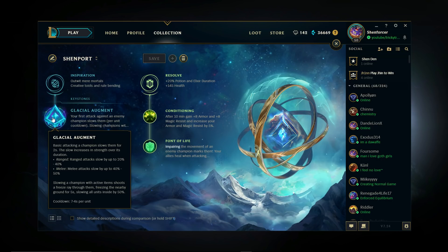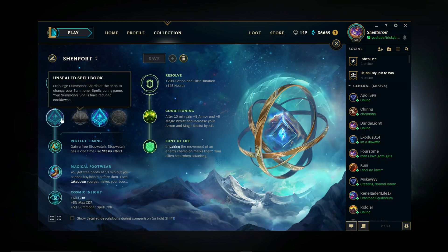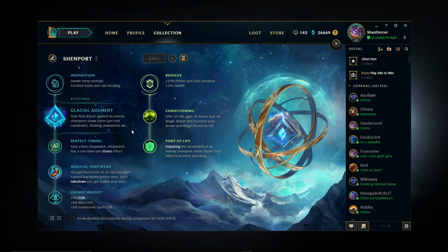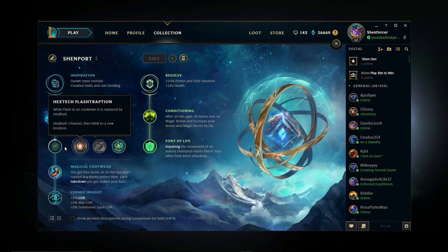Randuin's as support is really, really good — it's going to help with crit reduction as well. Most ADs build crit, not all of them, but most do. Regardless, Randuin's second is an incredible pickup. Glacial Augment is so good. Perfect Timing — there's not really a great thing to take here, because Hextech Flash is kind of bad on Shin. It's good for champions like Fiddlesticks and a few others, but it's really bad on Shin.